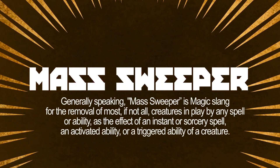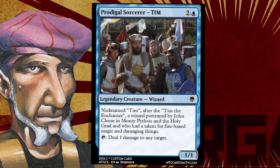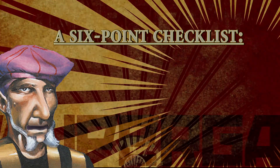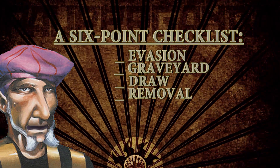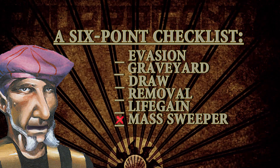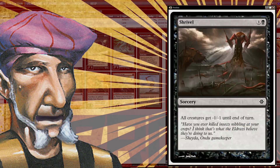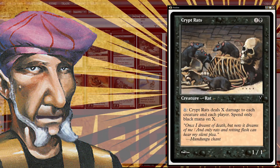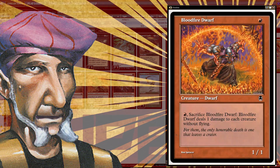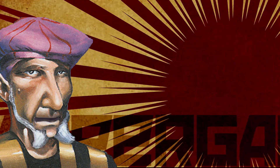Mass Sweeper. Often spot removal isn't enough to get the job done. Somewhere in your 75, you should have the ability to take out multiple threats in one card. This is our least important category, but if you can attain it, all the better. Here are some top choices to consider so you don't get trampled by the weenie masses: Fade Away, Evincar's Justice, Shrivel, Wail of the Nim, Crypt Rats, Martyr of Ashes, Electrickery, Gut Shot Shaman, Bloodfire Dwarf, Sandstorm, and even Prismatic Strands if you have enough blockers of a different color than your opponent.